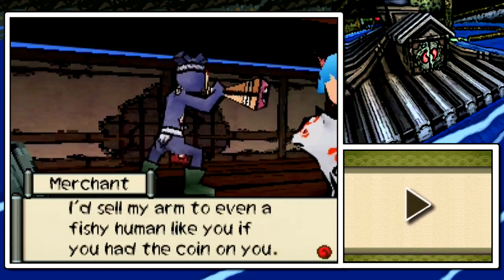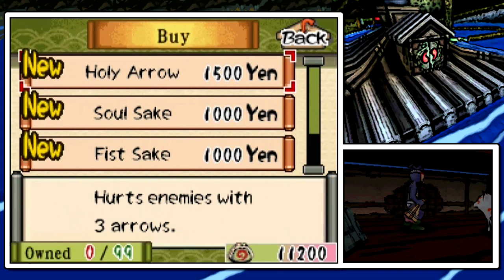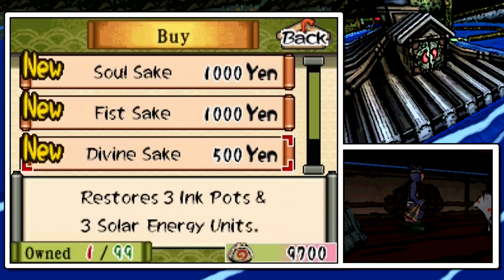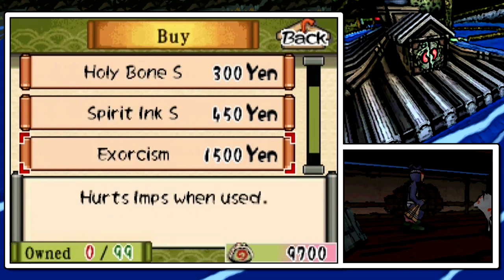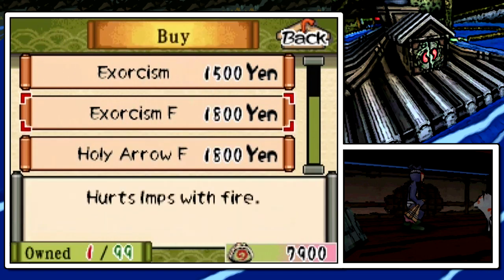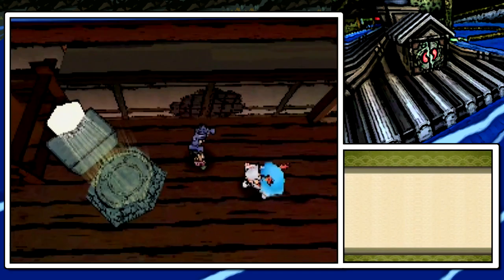Even a demon like me has got to make a living. I'd sell my arm to even a fishy human like you if you had a coin on you. Can I interest you in my wares? Like a used car salesman. So here we have a holy arrow — we haven't seen one of those yet, so I think I'll buy one now that I have a lot more money. Soul sake, fist sake, we've already gone over those. Divine sake, we've already gone over that. Holy bone S, spirit and S — sure hope you know what those do by this point. Exorcism I already showed, Exorcism F I haven't shown. We'll actually pick up some of these just so I can show them. You can find these items around, but I just kind of want to show them.